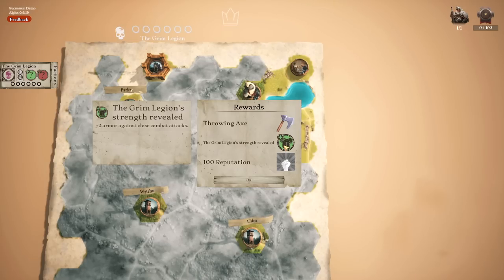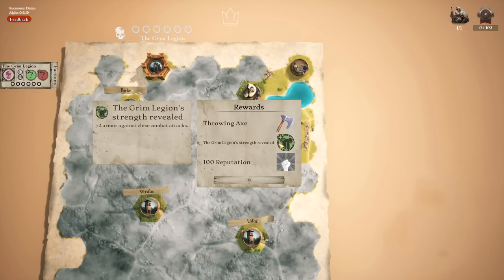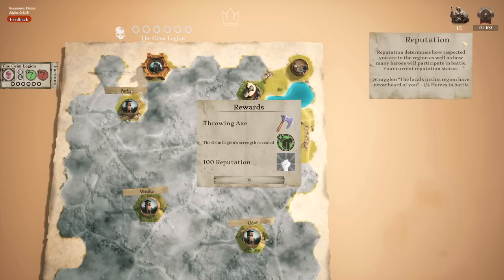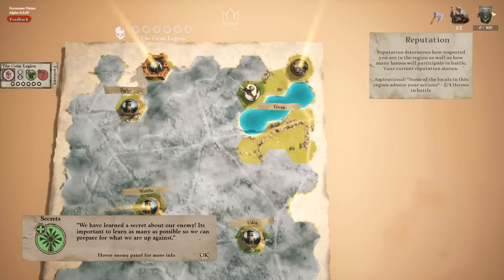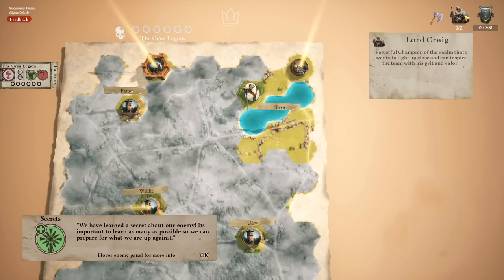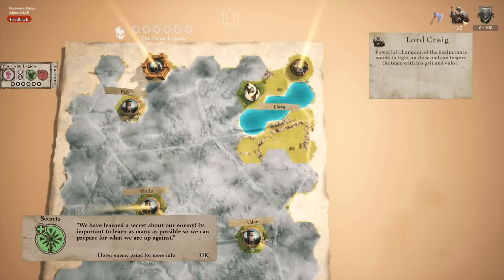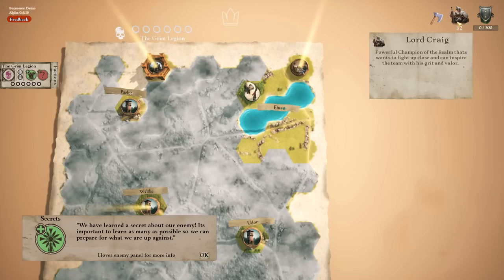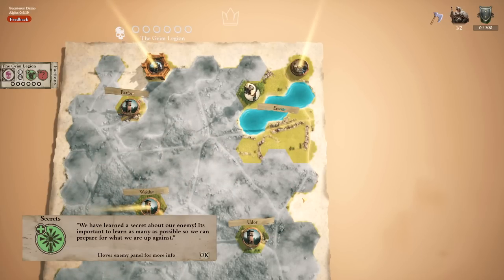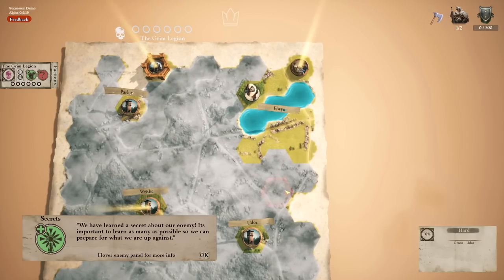We've apparently learned about the Grim Legion — they have plus two armor against close combat attacks. We've also gained reputation, which levels up a meter in the top right and dictates how many people you can have in your party. It was just us flying solo on that last one, so now we can have two people. If we adventure around the map it's possible we'll find a spearman, archer, wizard, or somebody who can help us out.